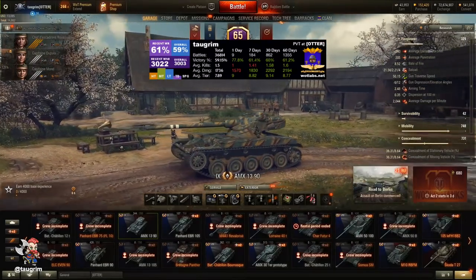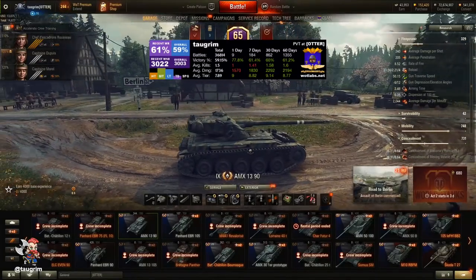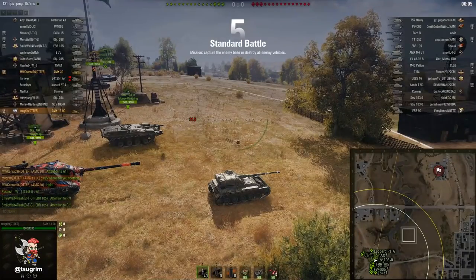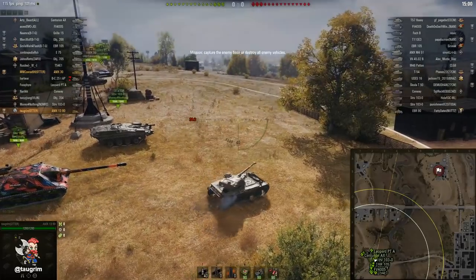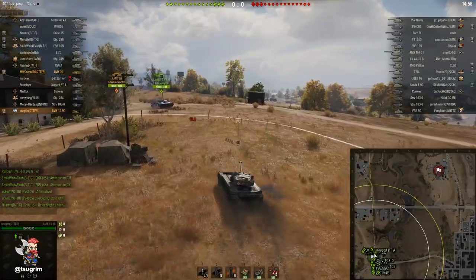This is episode 110 in our road to Unicom, and today I review the AMX 1390. This is the tier 9 tracked French light tank in World of Tanks that features a 4-shell autoloader. We're going to look at this tank in a pair of highway battles. First up is a battle featuring two enemy EBRs.